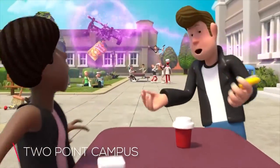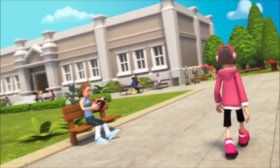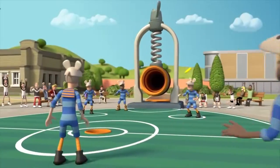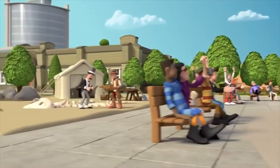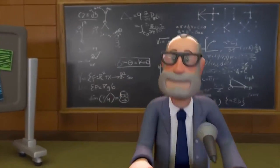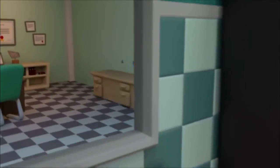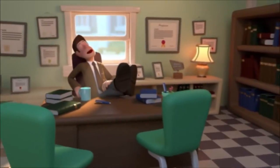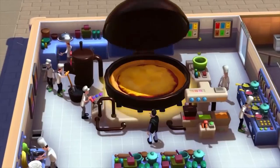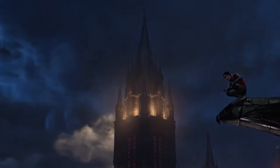Let us begin with Two-Point Campus. Two-Point Campus is all about that university life. Unlike curing patients of diseases like in Two-Point Hospital, you get to build your dream campus and teach the youth of the future. Your students can participate in classes like knight school and gastronomy. Two-Point Studios developed brand new easy-to-use tools to help you lay down paths in a cinch. Make sure you have enough money in your bank account before building the next Oxford University.